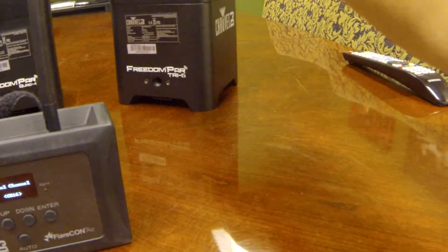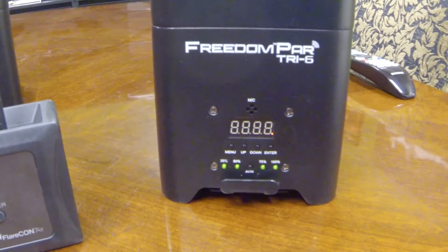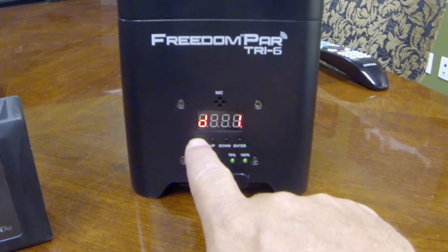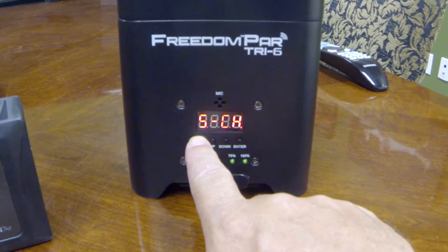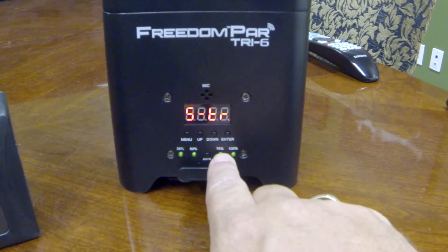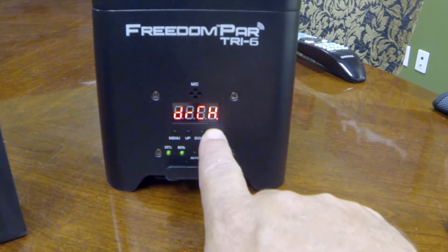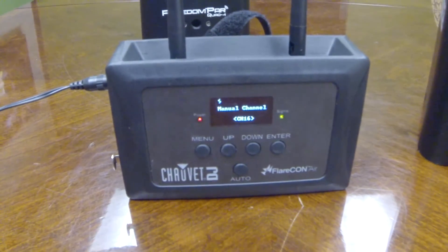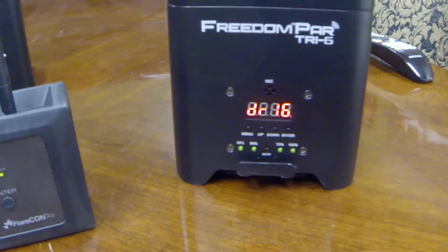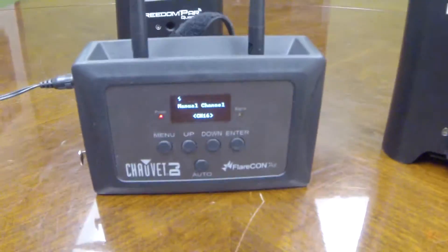Now the lights themselves have to be set up. The first thing you need to know is the lights have to be at DMX address number one. Here's our DMX address — we're already set on 1. Then we scroll through until we get to STR, hit enter. This is the DMX receive channel, then we hit enter. Over here on our Flarecon base, it says we're on channel 16, and we have selected channel 16 on this one as well. So if you wanted to run two, three, or four different groups, it wouldn't matter as long as you had a Flarecon Air associated with each group.